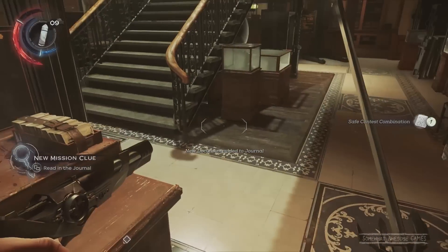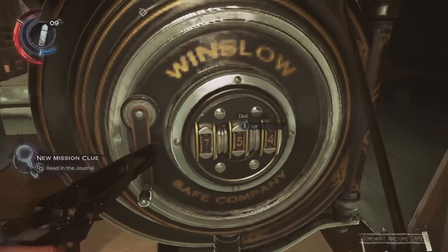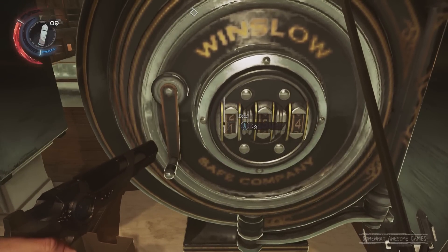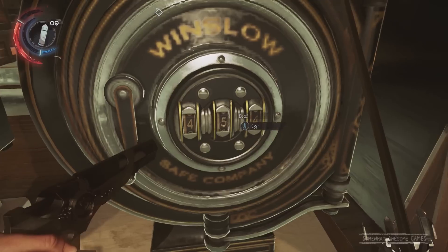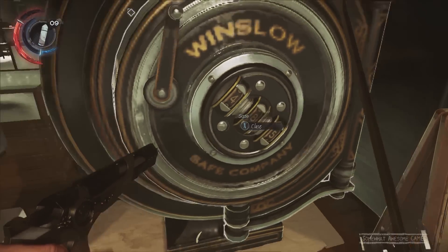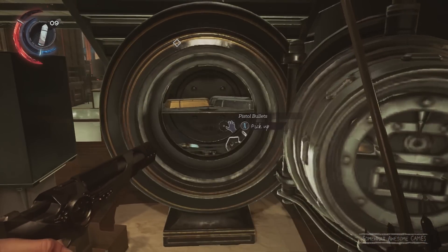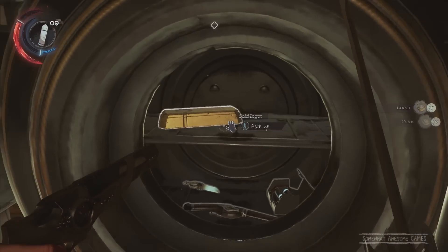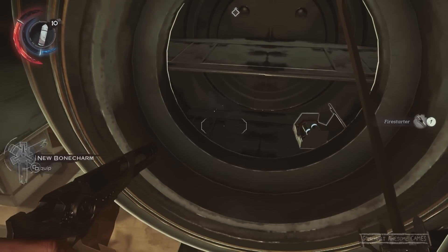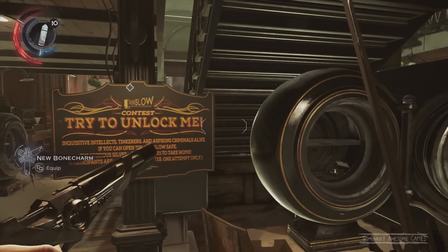Yours will probably be different — though it might be 485, don't freak out if it is; that's just how numbers work. Open the safe and take all the stuff, like this bone charm. This is probably how you found the safe, right? You were looking for the bone charm and thought, 'what the hell is the combination?' Well, now you know where to find it. You don't actually know what it is, but you know where to find it — and that's the start.